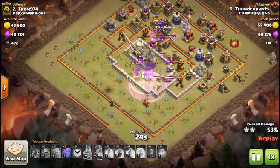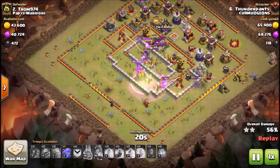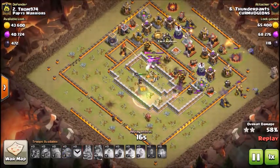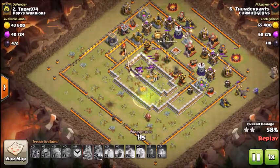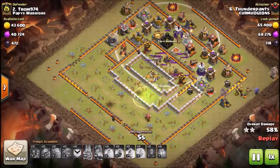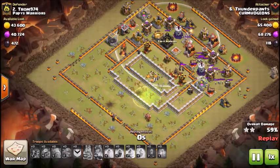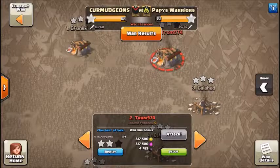He takes out the air artillery. The CC comes out but he doesn't have a poison for it. Since the CC was in there and he was going to trigger it, he just sort of wipes out the southwest side of the base and doesn't need to worry about the clan castle troops. A nice shot by Thunderpants, getting 59% — almost 60%.